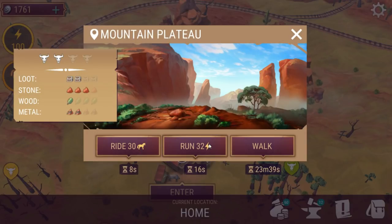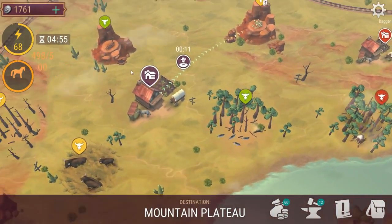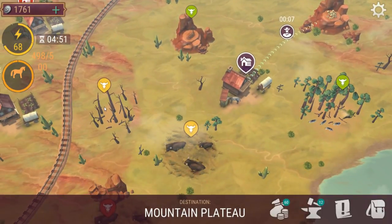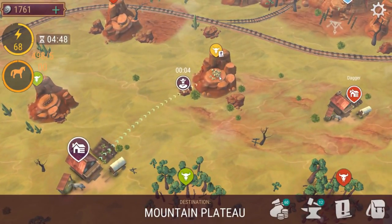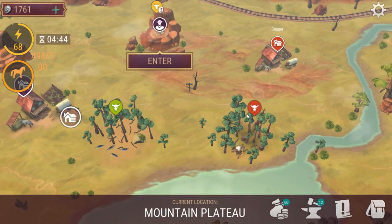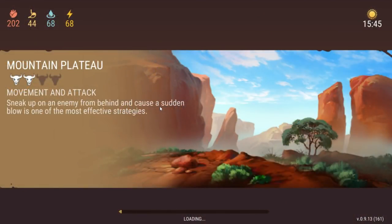It looks like it's gradually getting harder each time. First time it was green zones — these two — and then we had the dried forest, now we've got the mountain plateau. So I'm guessing tomorrow it's going to want us to come to the Pinery. I'd say I'm sort of 90% sure on that. Does this also mean that the bandits we're going to be killing are going to be harder as well? I've absolutely no idea — let's go find out.